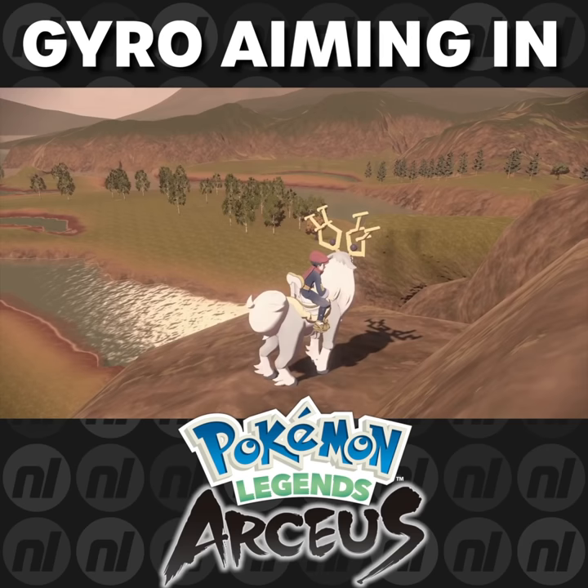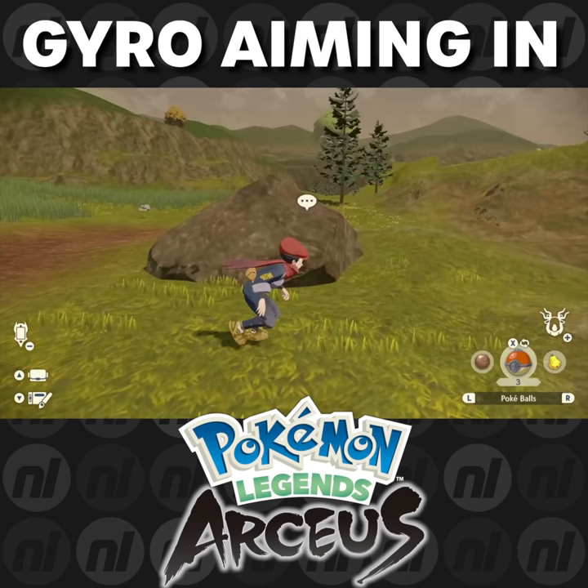So now press B to go back, and when you aim a Pokéball — woah, look at that precision! So now when you throw a ball it'll be less like this, and more like this. SPIN! Nailed it.